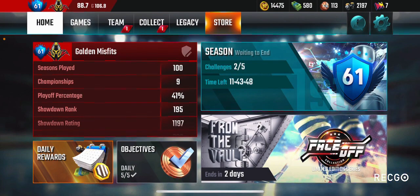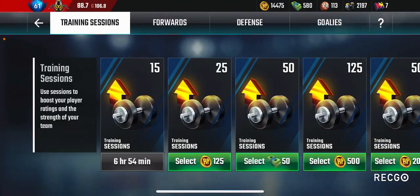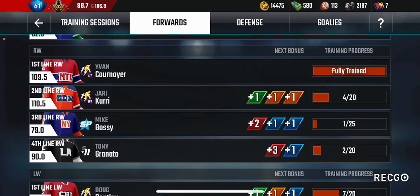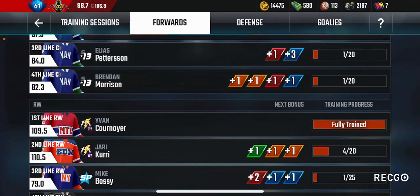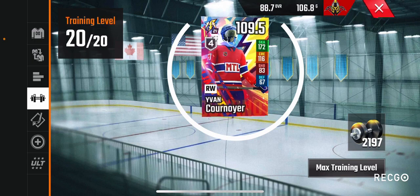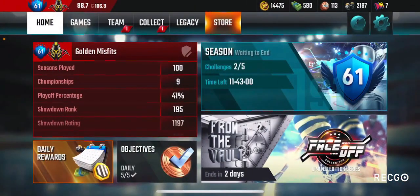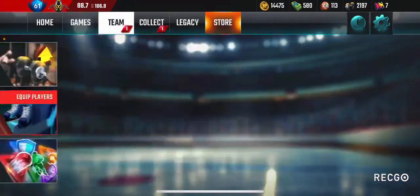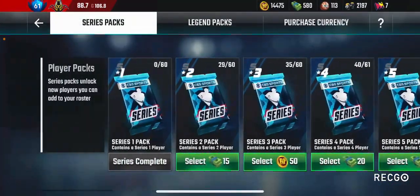You have to save up in the first 100 levels because you'll need a lot of them when you get to legend. It will not be useful to waste training on your players because you'll be replacing them very quickly as you level up. The only ones I've trained are the ones needed to complete the daily objectives.